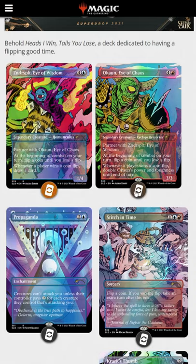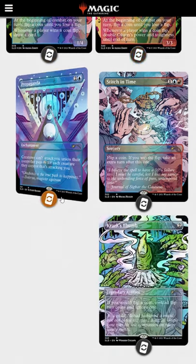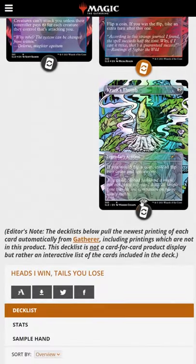You get five new art reprints: the two commanders Okun and Zindersplit, a Borderless Propaganda, Stitchin' Time, and Crark's Thumb.